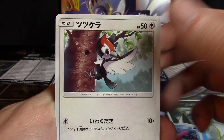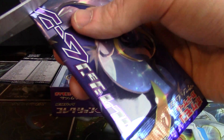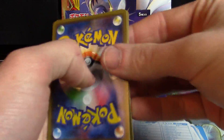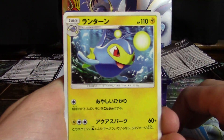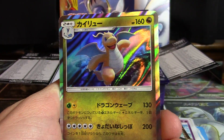Poliwhirl, Cosmog, Corsola, Pikipek, and Big Malasada. Then Lanturn, Roggenrola, Bruxish, Grimer, and Dragonite.